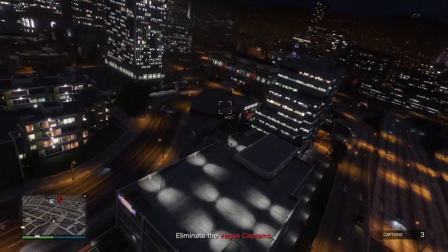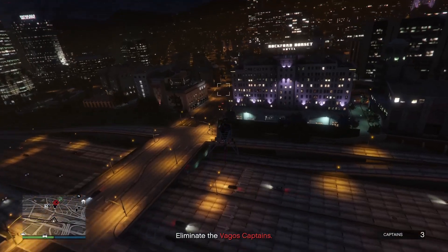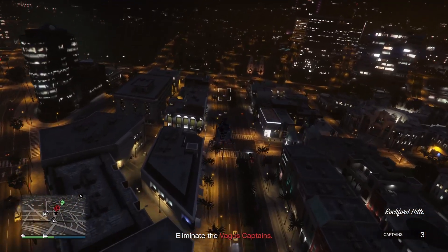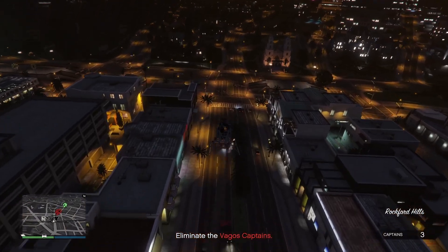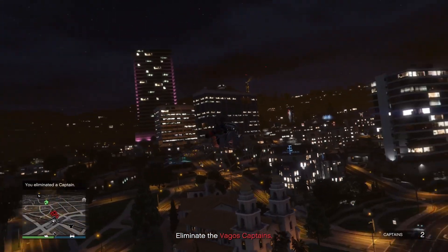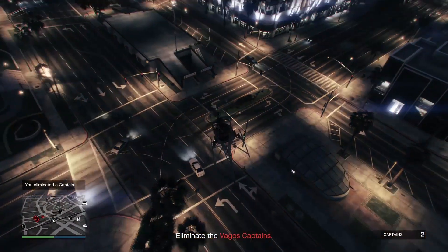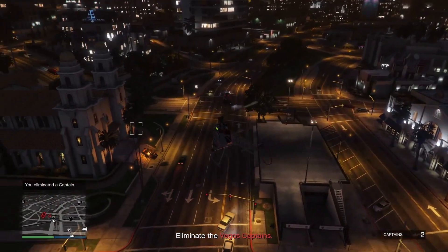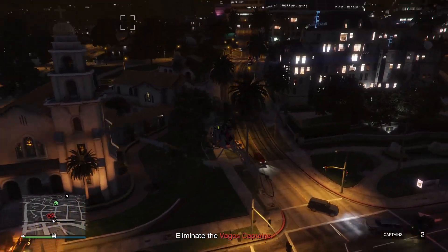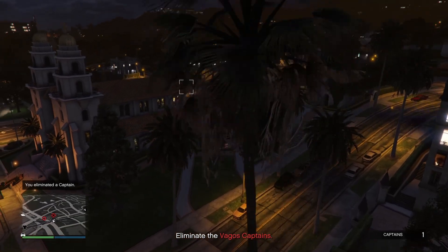You can actually call your Oppressor out and return the cop car — it doesn't stop the mission. You can't use a CEO buzzer because we can't be in a CEO or MC doing these. So you've got to do either a Sparrow or a Mark II — those are your two best options. Grind out those 50 dispatch missions and let's get it done.